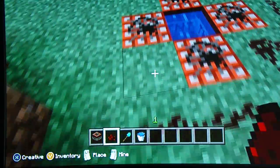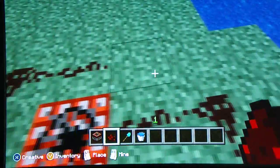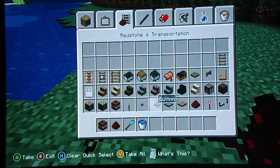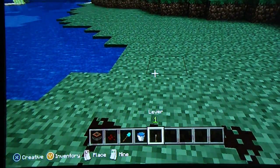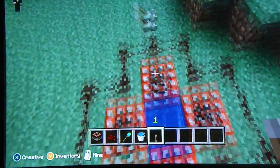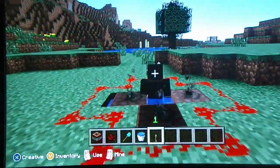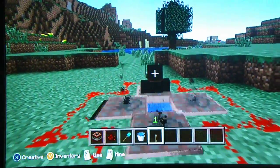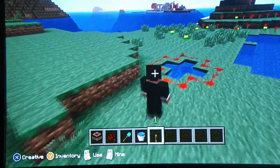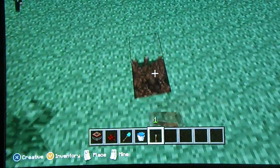Then just put redstone going all the way around it like so. This is a human firing cannon sort of thing - you may have seen this before in other videos but they might not have told you how to do it, whereas today I'm showing you how. You stand in the middle, click the lever - I'll go into third person to show you what it does - and it just fires you up and then plop back down.